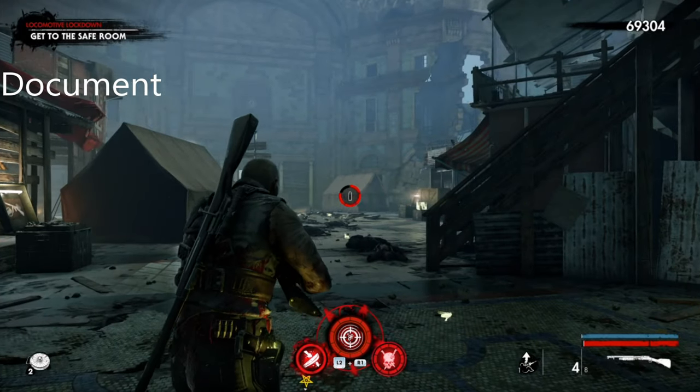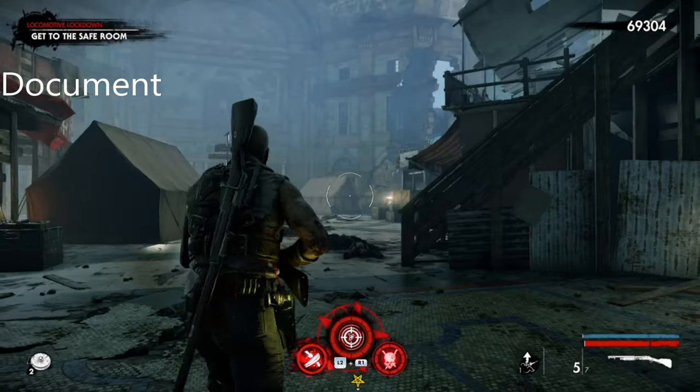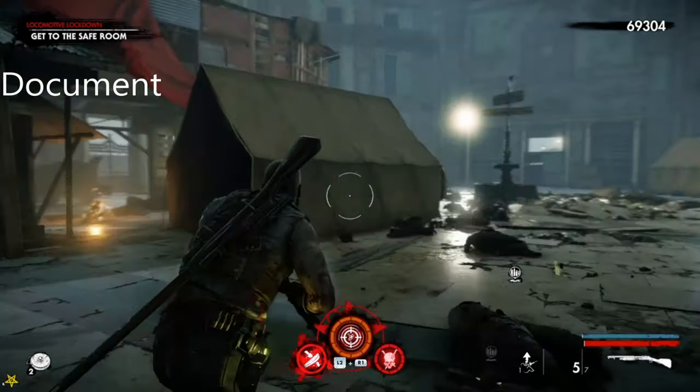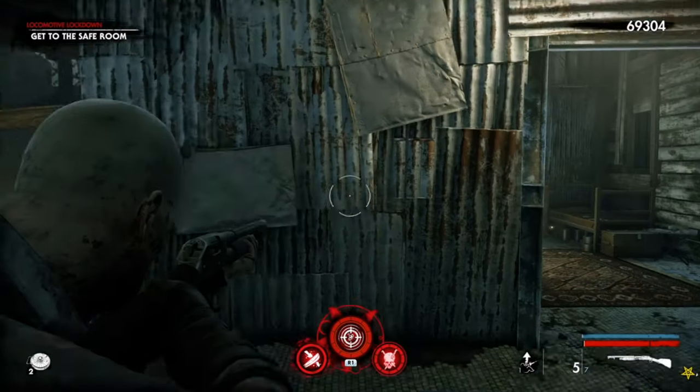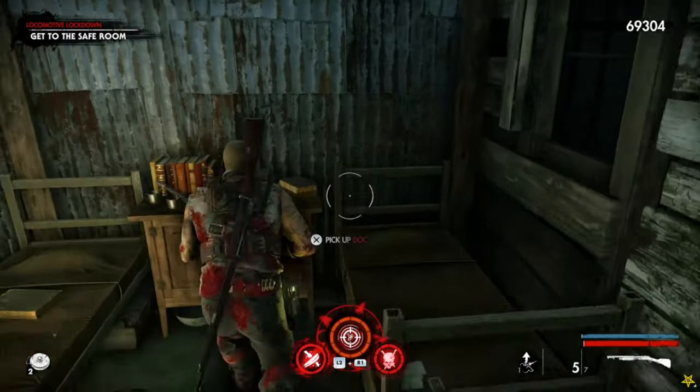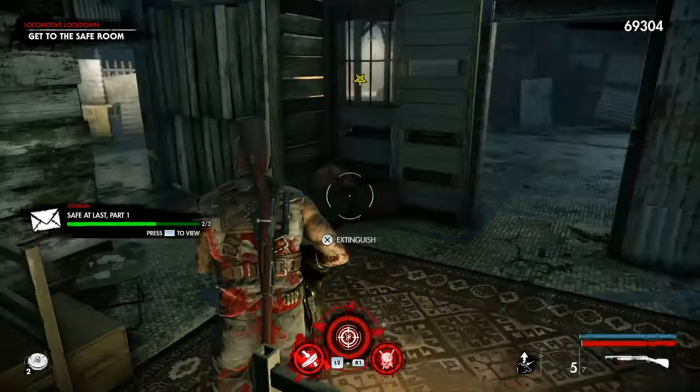Okay, the document is over here in this particular room. When you go to the fountain you've got to come down here, and as you come to the arrow you're going to come to the left hand side of the building. As you can see it is right here, and that is the document.